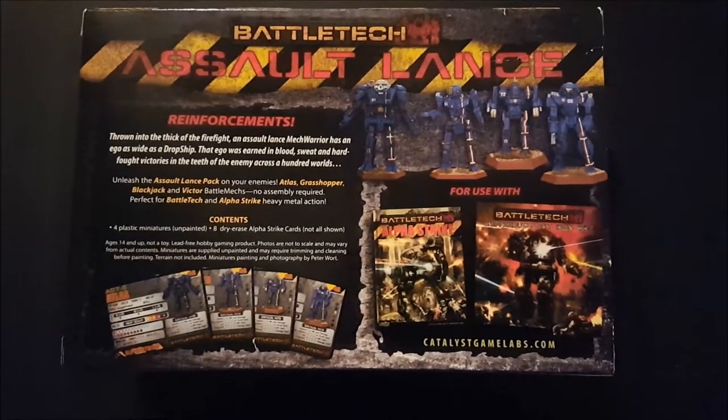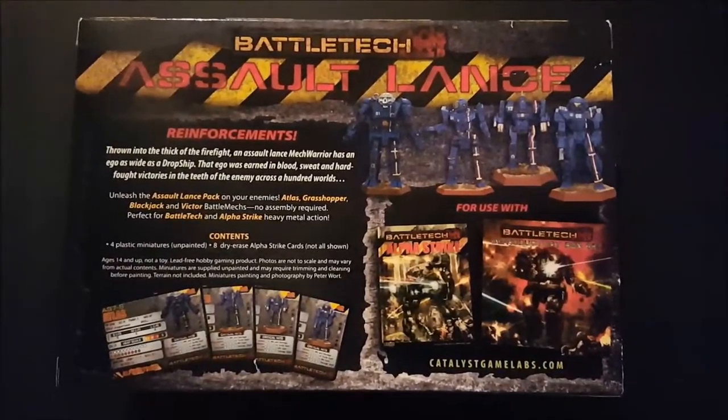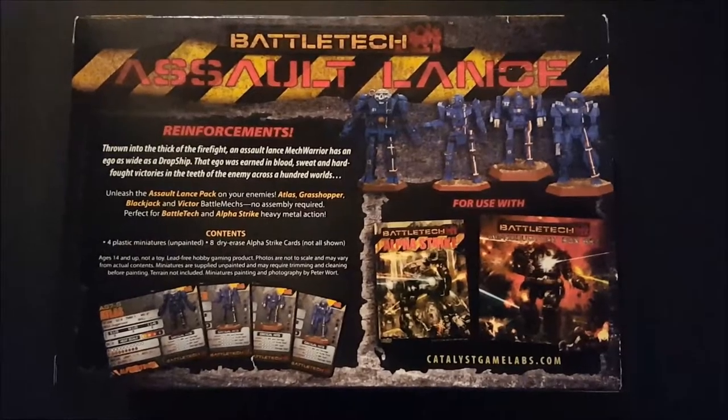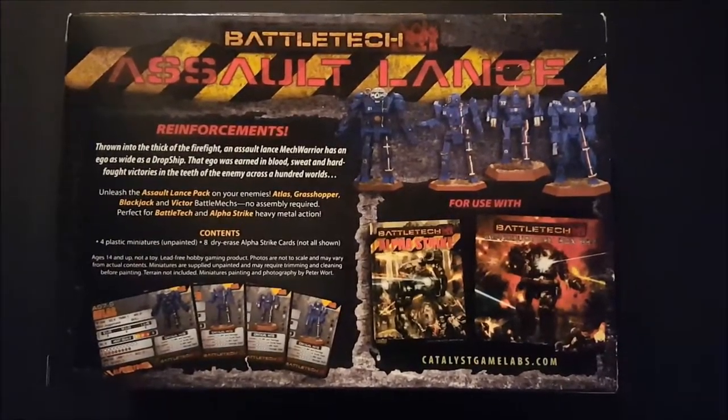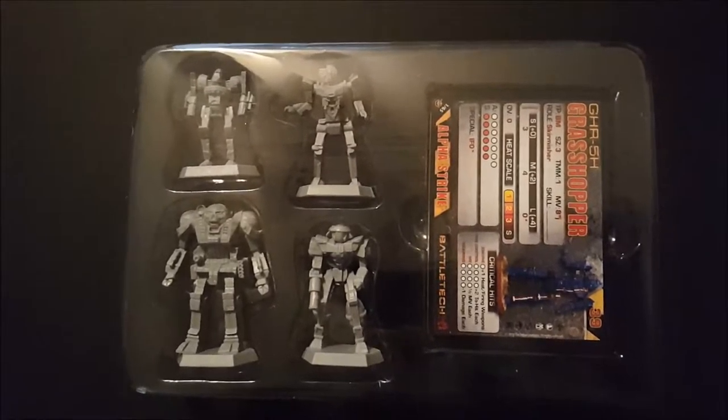Since I covered most of the basics of Alpha Strike in the last video, I'm going to continue on. The Assault Lance includes the Atlas, Grasshopper, Blackjack, and Victor. And just like with the Support Lance, you have your four mechs and the cards in this clean clamshell.